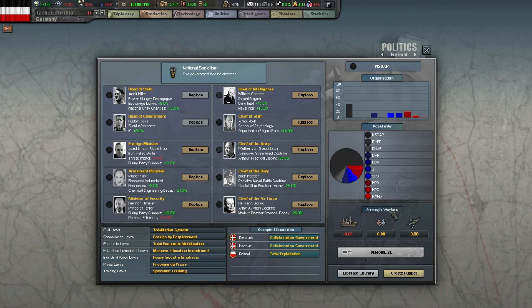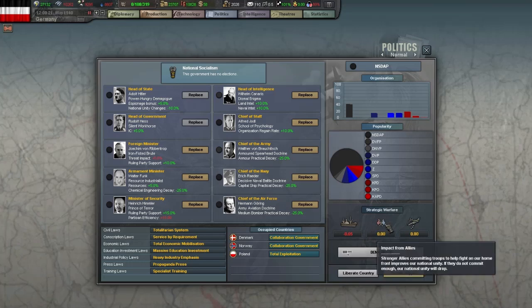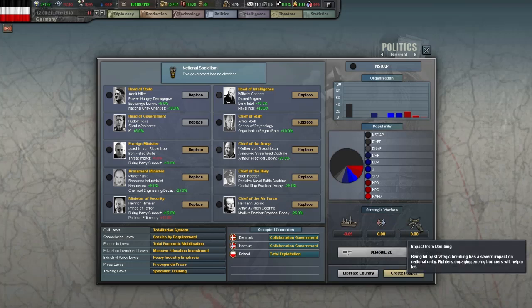Over here we have strategic warfare. On the left we have impact from convoys on national unity — destroying enemies raiding our convoys will increase national unity, while losing convoys uncontested will decrease it. The number shows either a positive or negative change to your national unity depending on how you're doing. Impact from allies increases unity if your allies help you and decreases it if they don't. Impact from bombing is defined by strategic bombers — intercepting enemy bombers will increase our unity, but if we fail it will decrease.